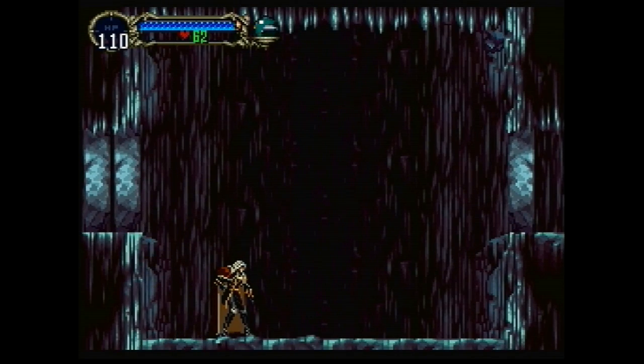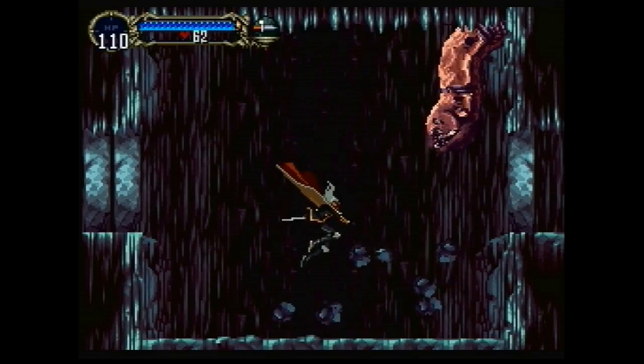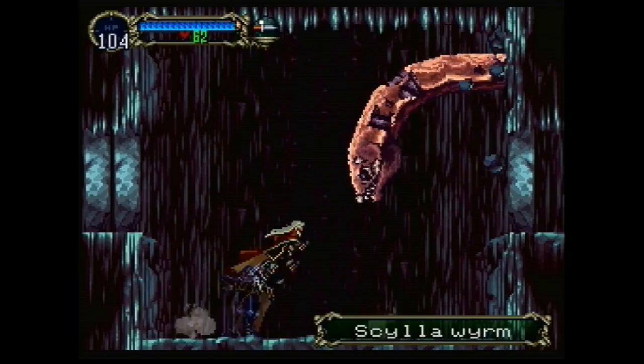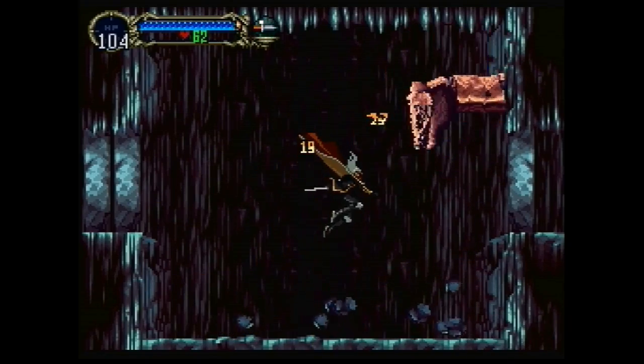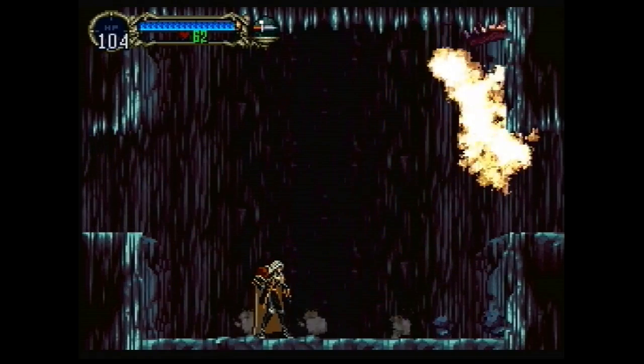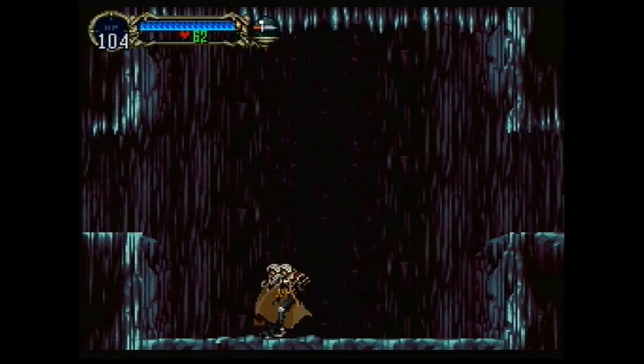Music has stopped. Doors drop down. We have a Scylla Worm — I hope I'm pronouncing that correctly. Doesn't seem to have a lot of attack patterns. Just kind of goes back and forth and then is hastily defeated. Well, that was an easy boss fight. Why did I save for that?